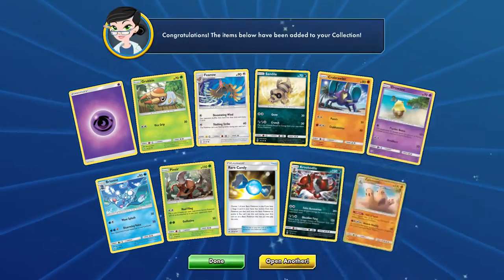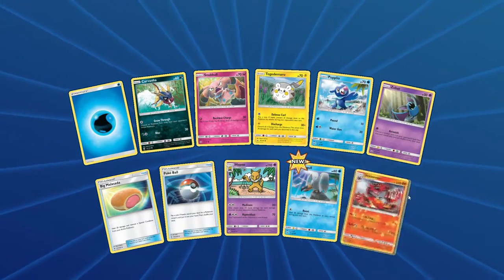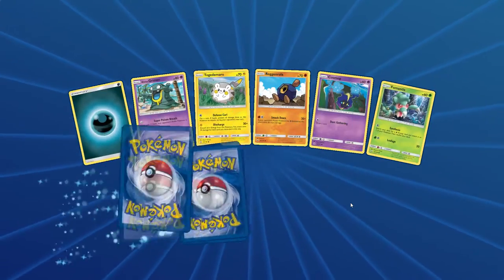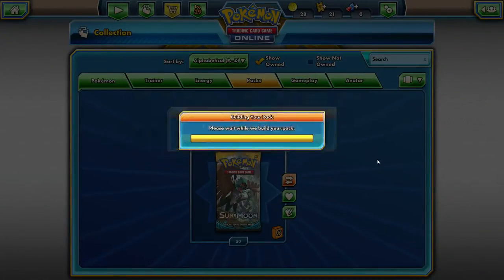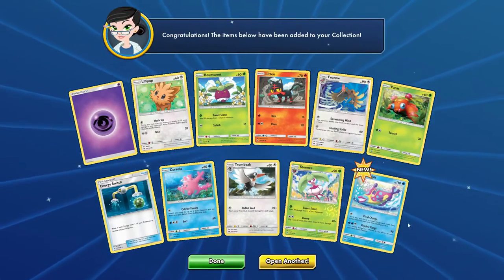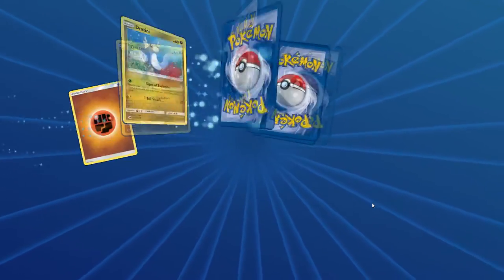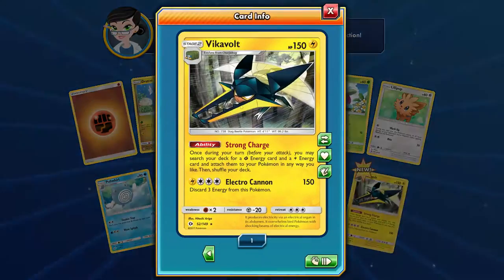Another Reverse Krookodile and a Palossand. 30 more packs to go including this one. Zubat Reverse and Crabbominable. I would like to see at least three more Ultra Rares — I think we can do it, maybe even one more Secret Rare. Bruxish, our first Bruxish. And our first Vikavolt Holographic — we have a Reverse one — that's our first Holo one. Vikavolt's a pretty solid card; it helps you charge up energies pretty quickly.